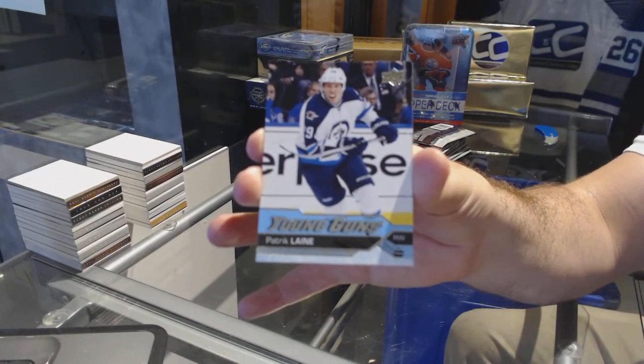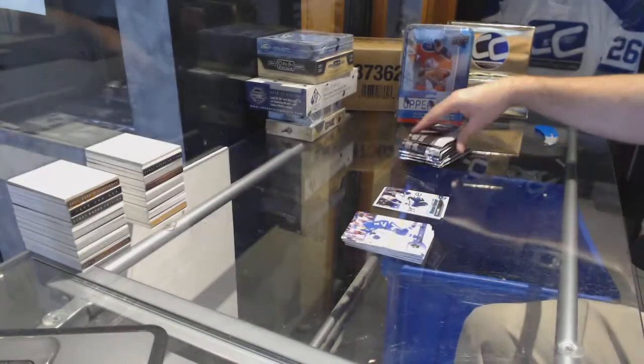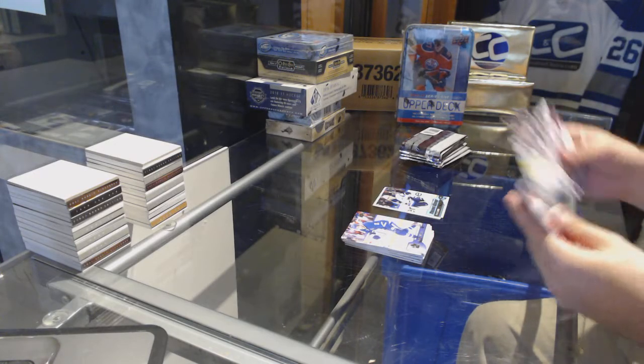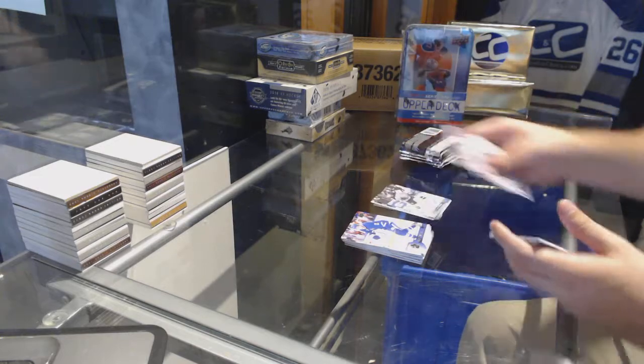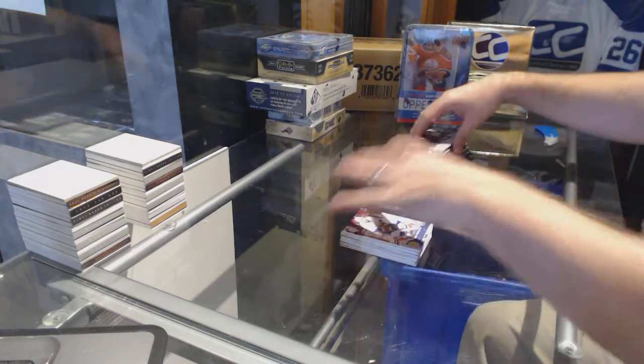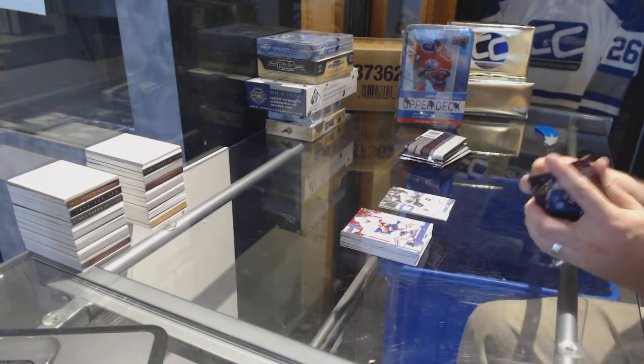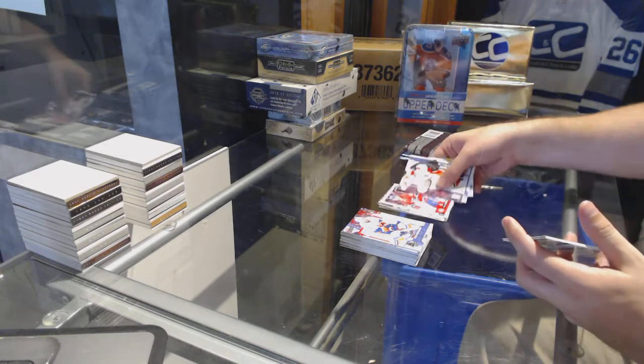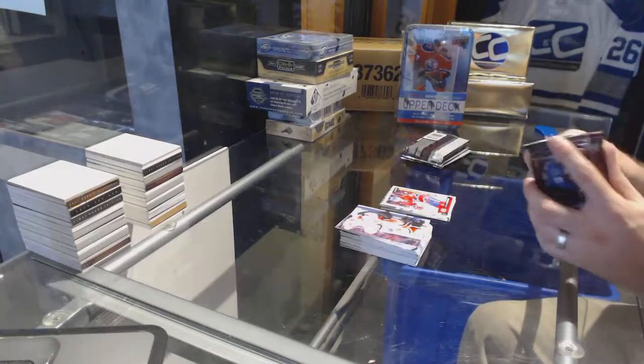Patrick Laine — whoever has that card, if you wish to get it graded, I would highly recommend that. A canvas for the LA Kings of Jeff Carter. Marquee rookie of Leconin for the Habs.